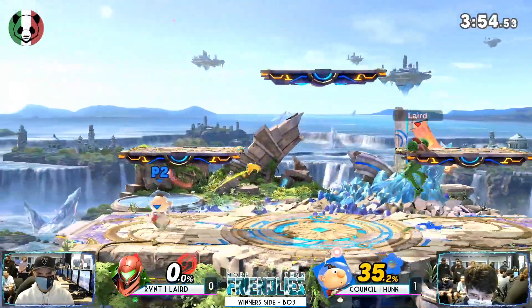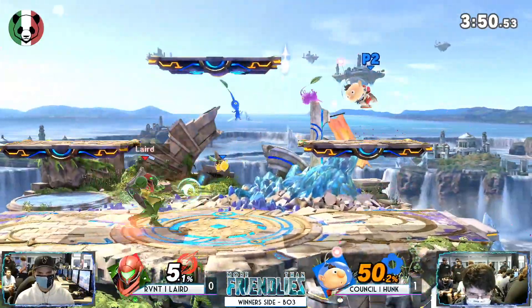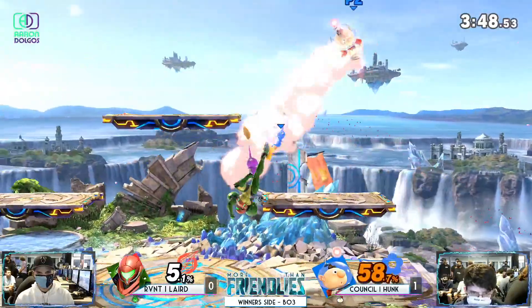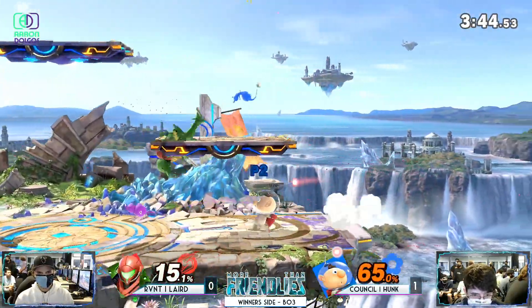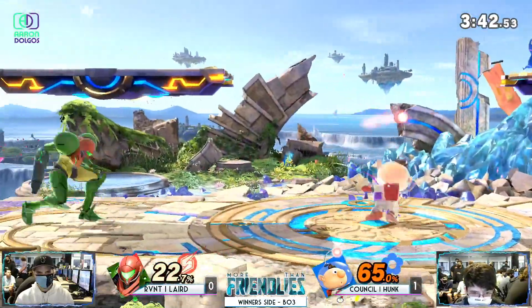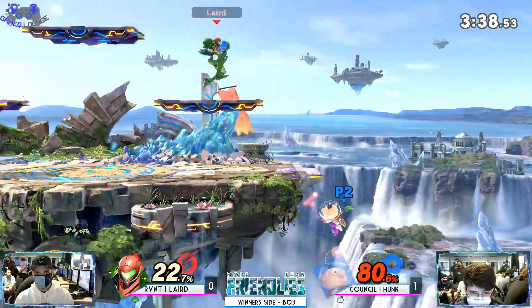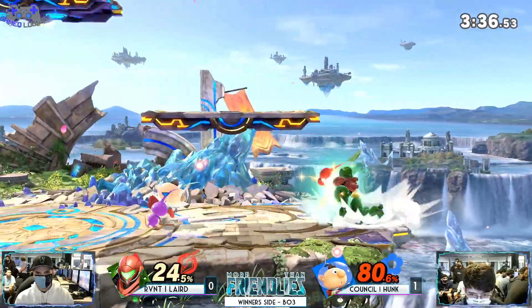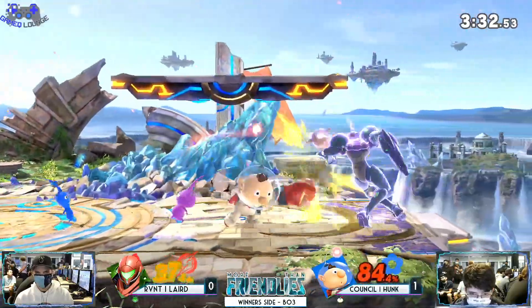Right now it's just like, who can out-patient the other at this point? Oh, down air — good down air, but didn't really get anything off it. Purple Pikmin is on deck right now, so damage can come through very quick. We've really got some Samus representation, and he's one of the better ones we got. Oh, good grab! The Pikmin extend the hitbox too if you notice — dang, that red Pikmin took it. 37.